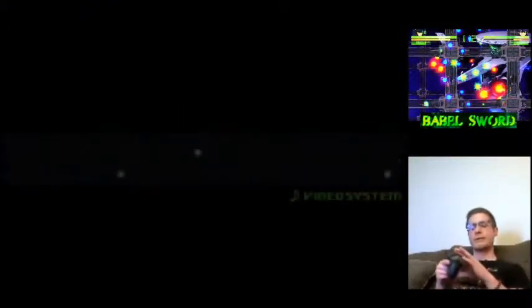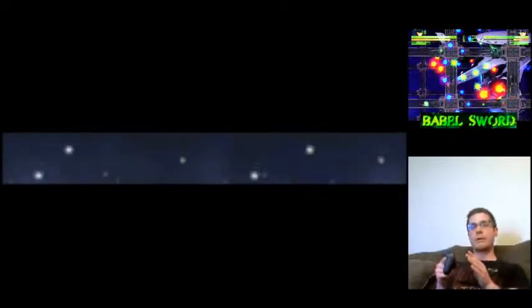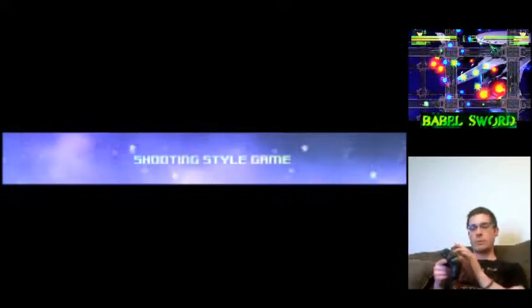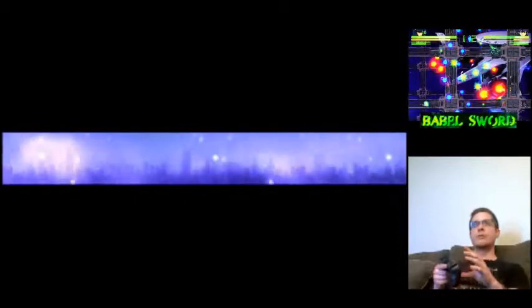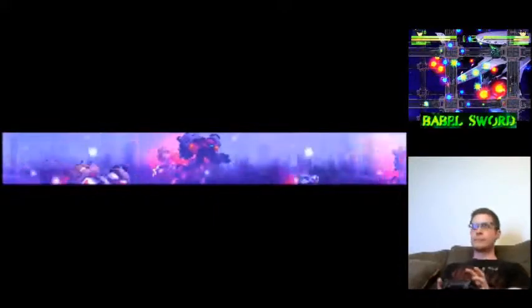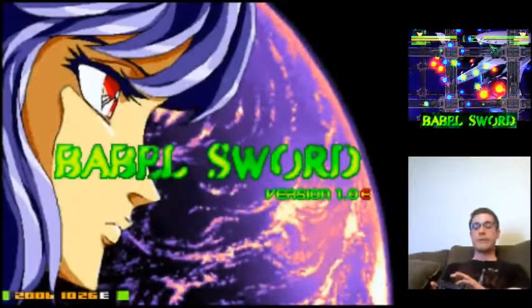You have three attack buttons and one boost-slash-block button. Each one of your attack buttons, if you just press it, or press it with a quarter-circle forward or a quarter-circle back, will shoot a different bullet pattern. Your objective, of course, is to destroy your opponent. So basically you have nine different attacks and a boost-slash-shield button.